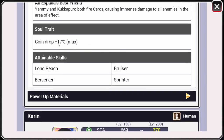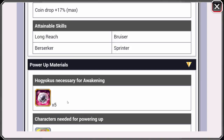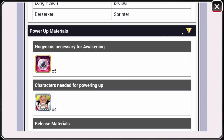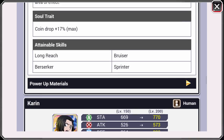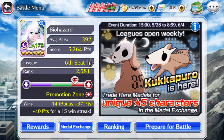The coin drop is going to be staying the same, which kind of sucks — they could have went up to 18% or something. To 6-star you're going to need 5 Hokiokus, and if you want to go to level 200 you'll need 6 Hokiokus, which is insane.